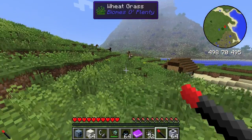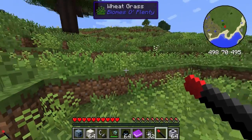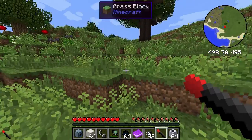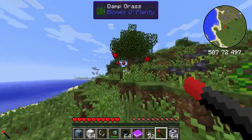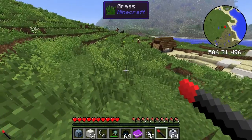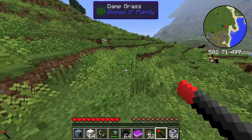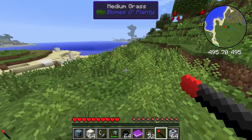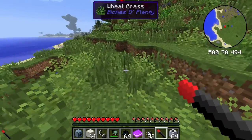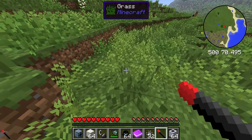One cool thing is that as you move around, you can see tooltips for basically everything, showing the name of the item and the name of the mod. That's to do with something called Waila, and I believe there's also something called Jabber which I think is actually from the same source.